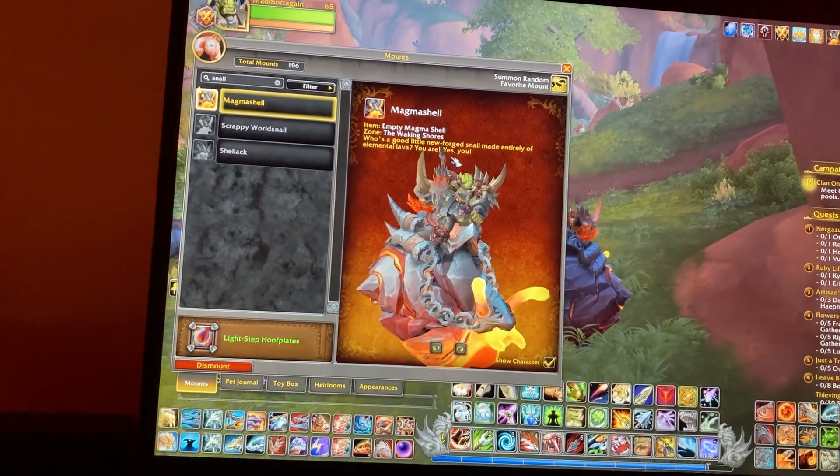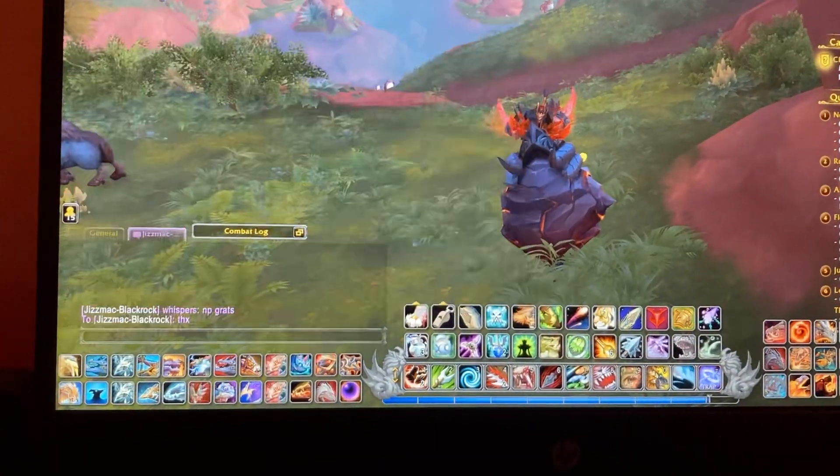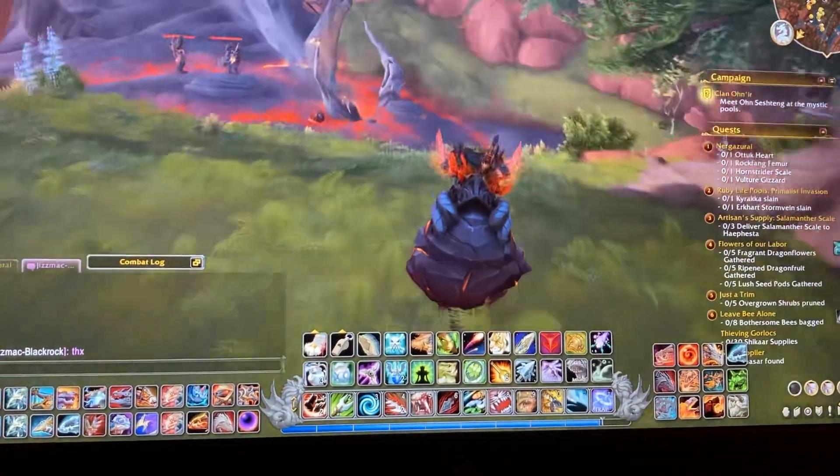Who's a good little new forge snail? Made entirely of elemental lava. You are — okay, there it is. Woo!